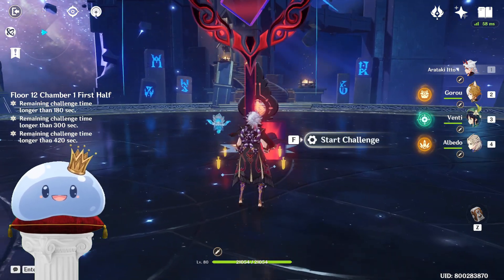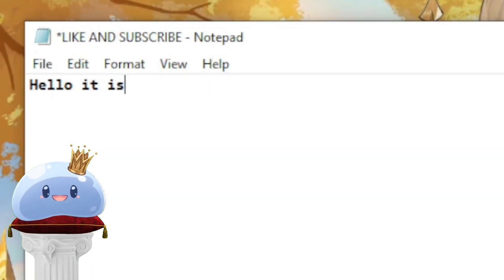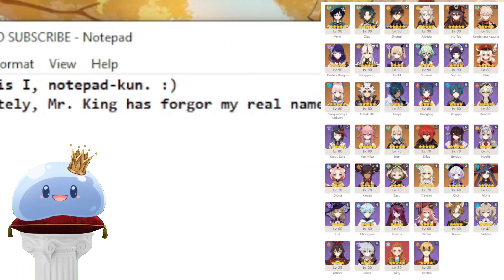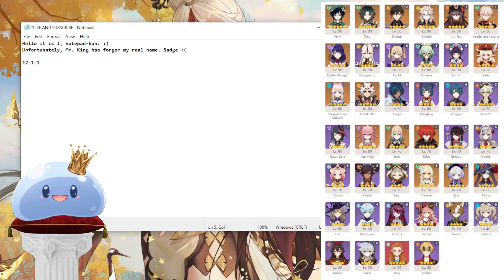Good morning, good afternoon, good evening, YouTube. It's your Slime King, Dejima Man, and welcome to another video. So now we go to Notepad Gamer Status. This is the list of units I currently have on the Slime account, and I will be putting X marks on the units I have already used to make it more visually clear what else I have to work with. The first teams I will be running consists of Ito, Goro, Venti, and Albedo for 12-1 chamber 1, and Ningguang, Yunjin, Sara, Zhongli for chamber 2.